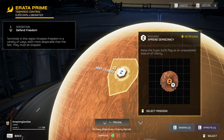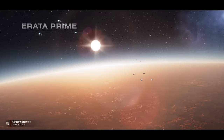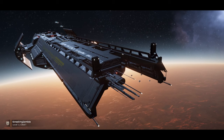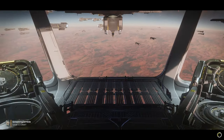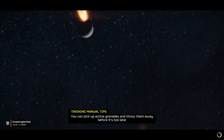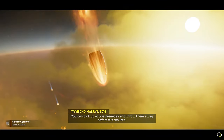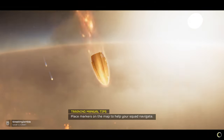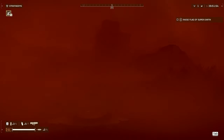Raise the Super Earth flag as an unassailable Beacon of Liberty. I cannot read. FTL jump to the Arata system — Arata Prime. FTL jump, Guardian of the People is here. Now I have heard there is friendly fire in this game. I couldn't even see what I was landing on.